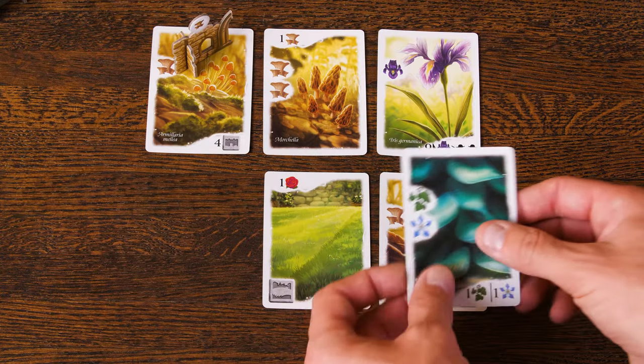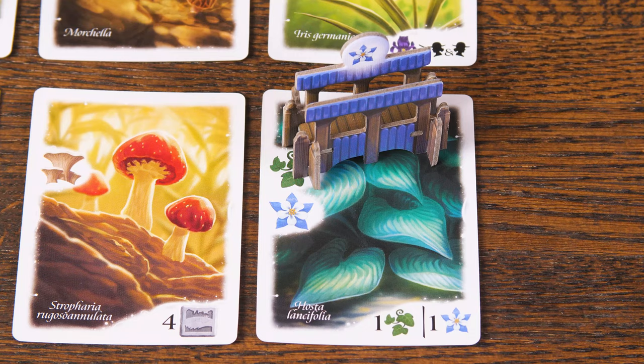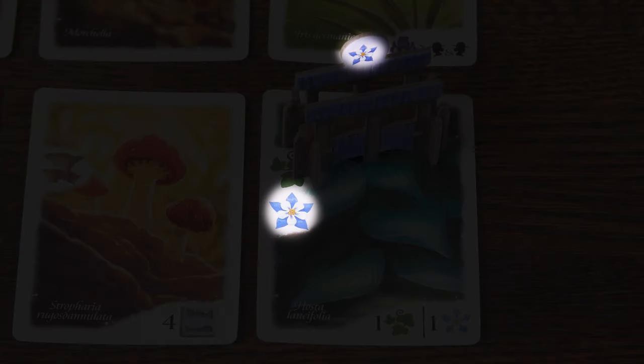At the end of each round, before placing Follies, you may also choose to rearrange cards that were placed during this round. When placing Follies, they must be placed onto a card that contains at least one plant icon that matches the plant icon on that Follie, and they must be placed onto cards that were played during the current round.